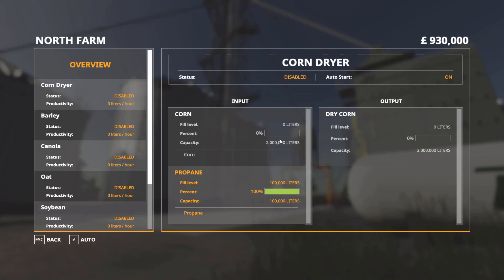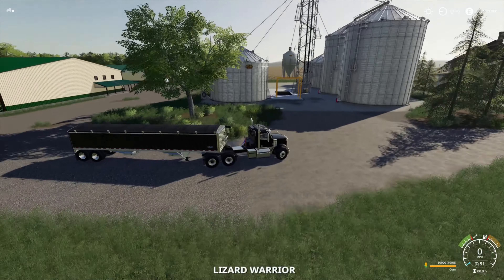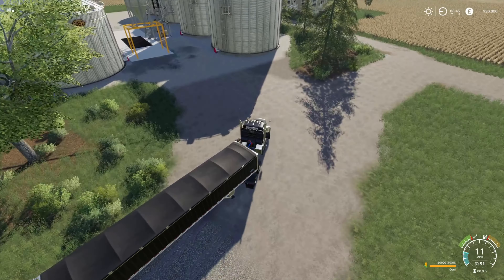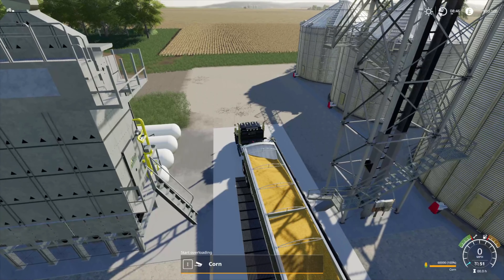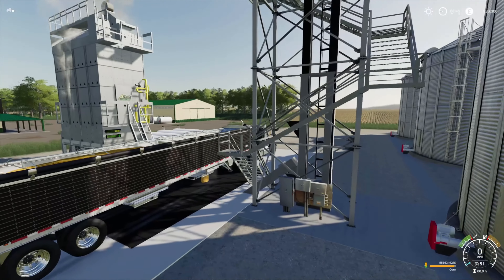At the moment it's saying 'disabled,' but auto-start is on. I just happen to have a truck waiting here with a full load of corn, so let's jump in and run around here and unload this. There we go — beautiful corn, fresh off the field. We pull up to the dryer — we're in hopper one so we can unload. Starting to unload now. Because we're on auto-start, you can see the steam has started to come out of the dryer — it's kicked in and started working. This is a Wilson trail so we know there's 30,000 litres in that first hopper.